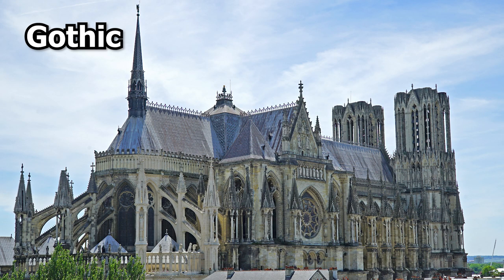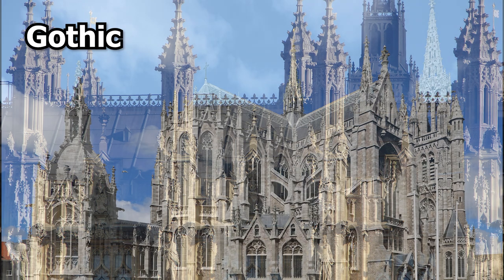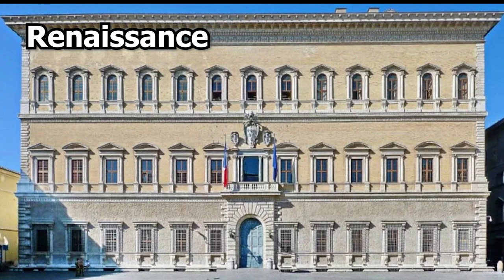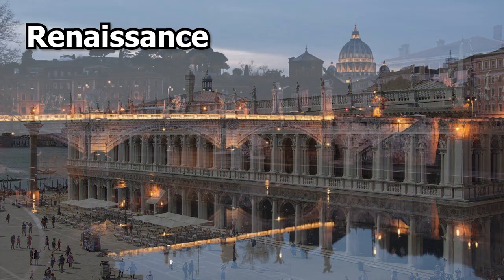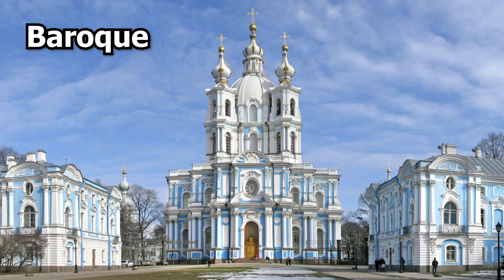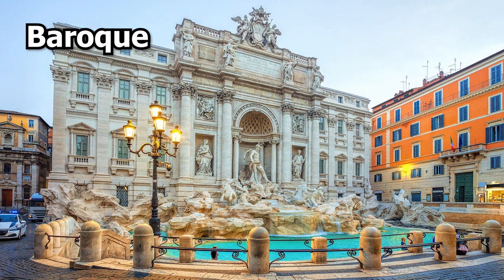The Gothic style was popular in Europe from the 12th to 16th centuries and is characterised by pointed arches, ribbed vaults and flying buttresses. Renaissance architecture originated in Italy in the 15th century and is best known for its symmetry, proportion and the use of the classical orders. A little later in the 17th century, Baroque also originated in Italy, and this is characterised by elaborate ornamentation, dramatic effects and grandeur.